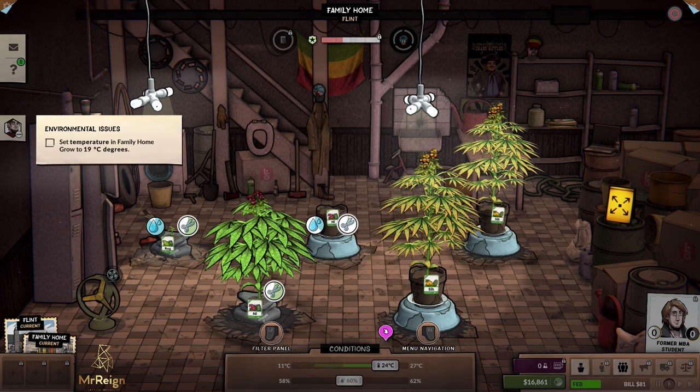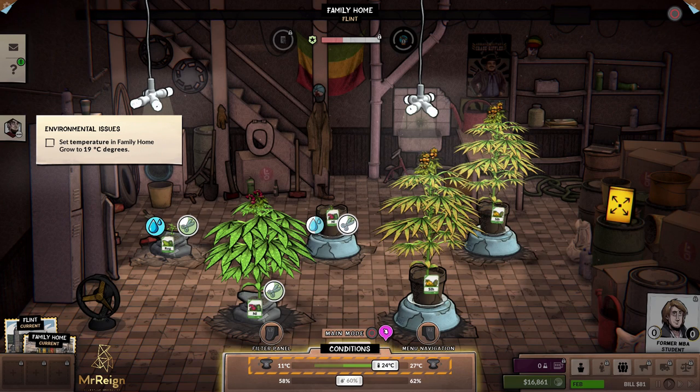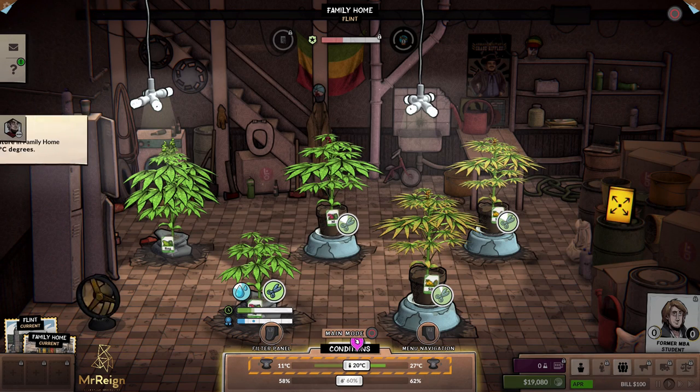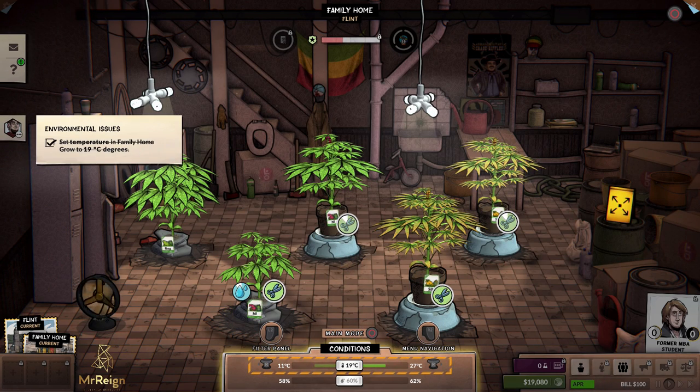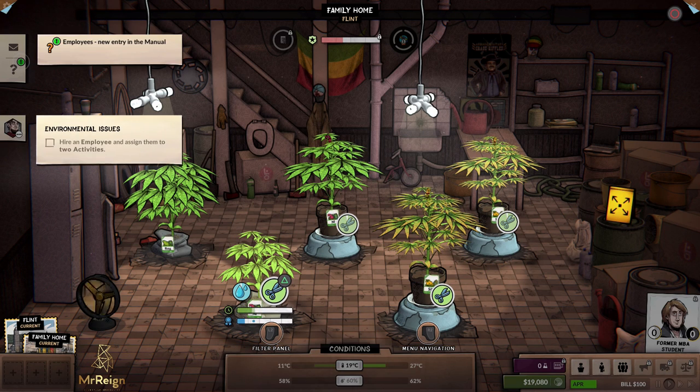Harvest this one, replant this one, trim this one, harvest and replant straight away, trim that one — and I messed it up. Over here there's now equipment showing — placing a small fan there. Next objective: set temperature. I have to push R2 on console and aim down to set it to 19 degrees. Now it works — I had to exit and come back in; there seemed to be a small bug.